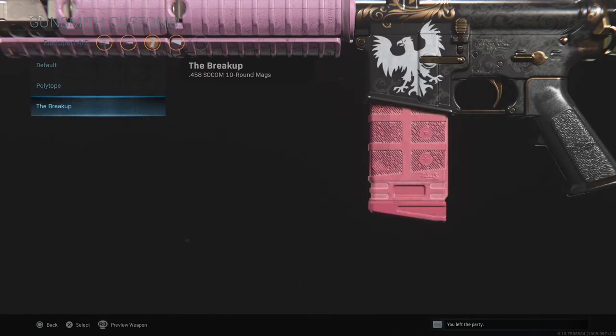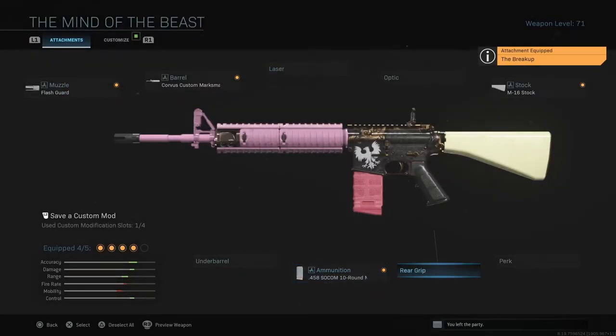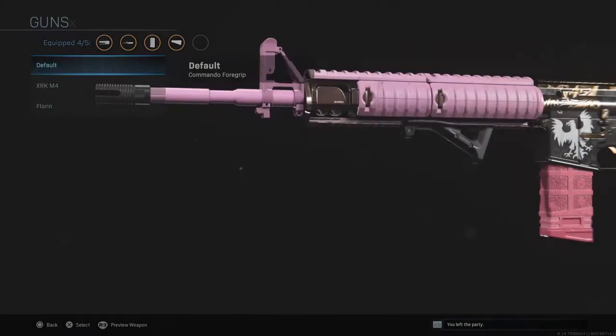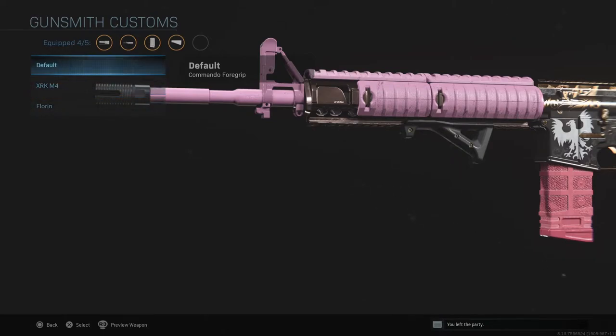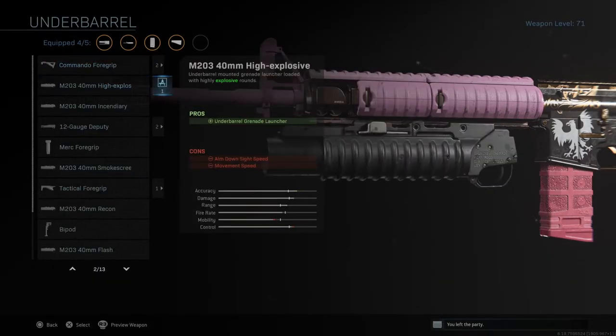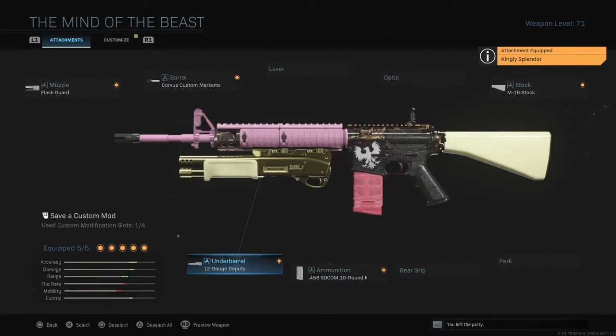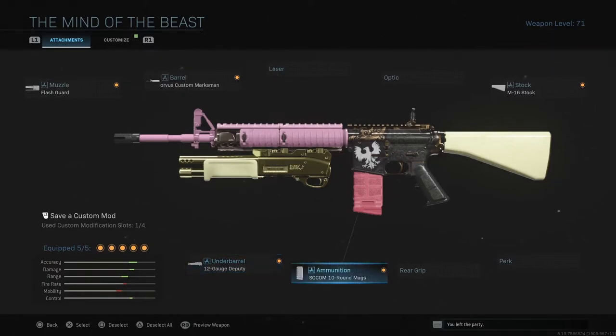We can go to the mags and do whatever we want. The pink looks really, really neat for the mags. Then for the rear grip, we have the Commando foregrip. Not much crazy there — the screws change, which is wild. Trying to find something cool for you guys — boom, that's really neat. It's got every color. That's what you can do with gunsmith customs in Modern Warfare.